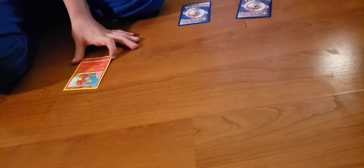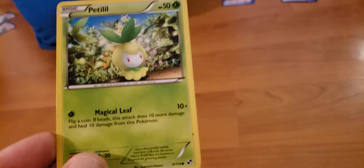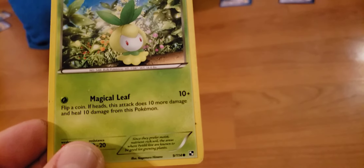Ready! Charmander, use Collect — draw a card. I have to draw one of my prize cards.